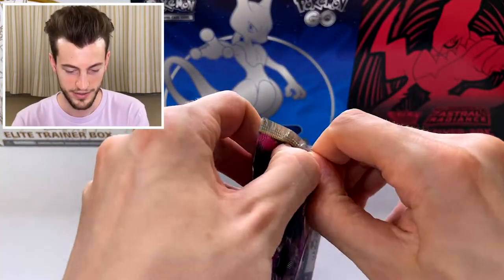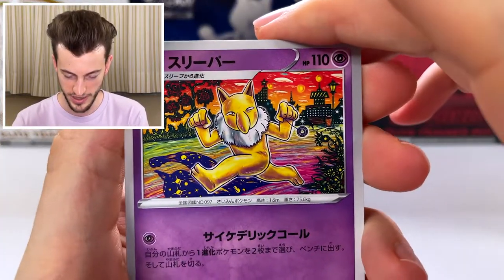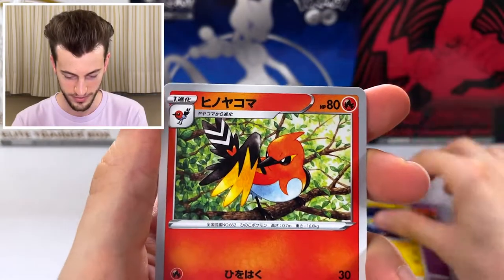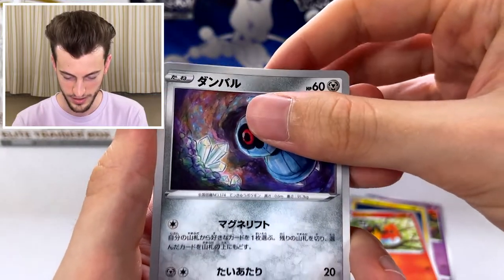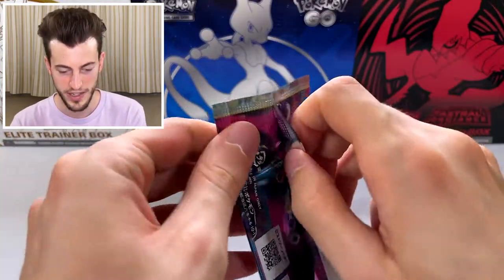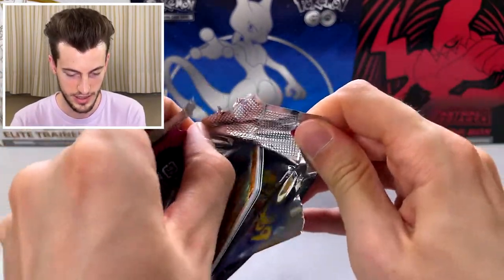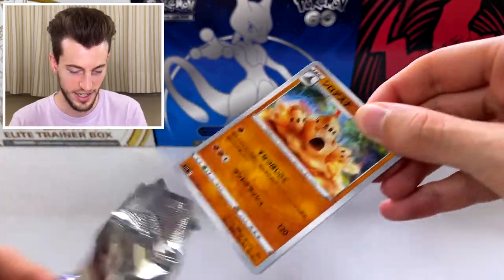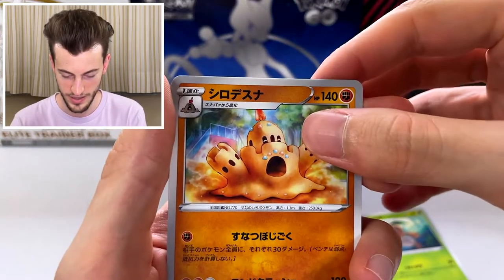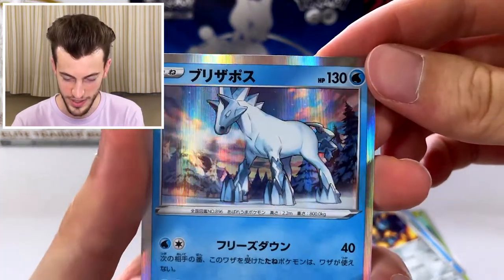We have some more things. Hypno — kidnapping people. Chinchou. Bird. Beldam. Trainer — she, I do not like at all. I don't think that one has a full art, but if it does, that's the last one I want to find. Any full art trainer is always pretty cool though. We have Nazlif, is this one Palosand? Aquinid, I think. Ferrothorn. And the horse — the ice horse that I have never seen before. What game is this from?